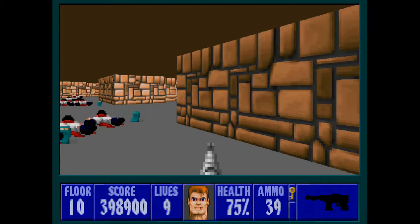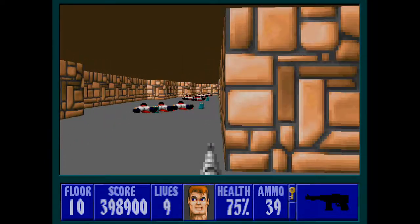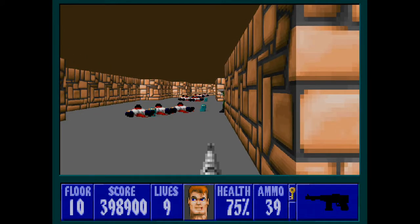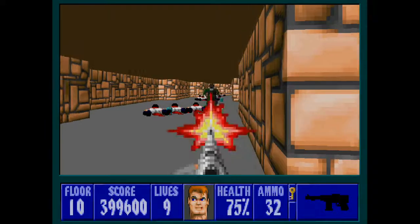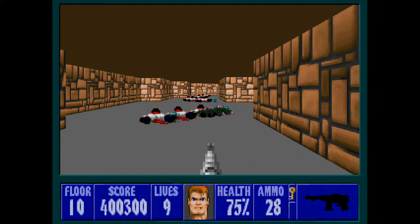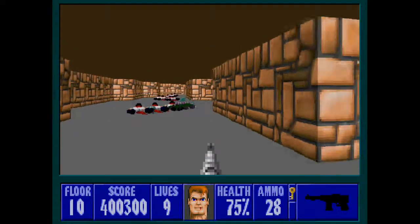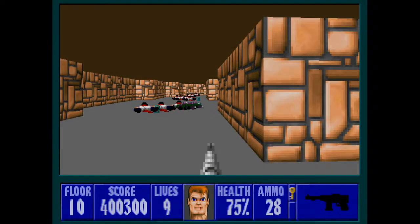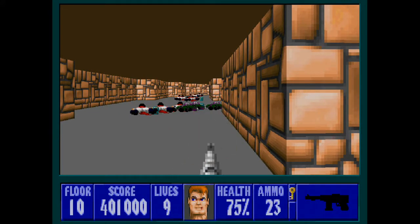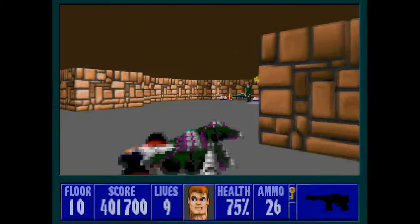Hiding around this corner are our old friends, the mutants. You may remember at the very end of Episode 2 I mentioned they were present in one more floor — and that is unfortunately this floor. Part of what makes this floor so difficult. We're going to lure them out bit by bit. You want to keep your distance because they fire so quickly when they come around the corner. The closer you are, the worse it is.